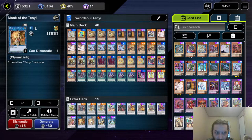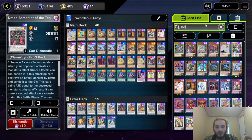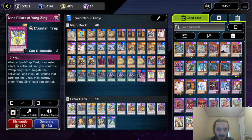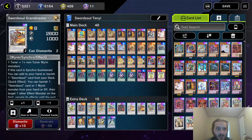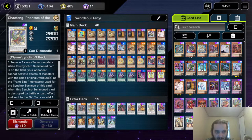There's a card to potentially cut — either Draco Berserker or Monk of the Tenyi, since only one is required for the loop. There are like two flex spots right here which you could make into a level 8 or Rank 8. I was thinking about playing Hope Harbinger because it's another Omni-Negate, but it takes two Baxias to make one Omni-Negate — which is two Omni-Negates since you use both Baxias for the Yangzing. Nine Pillars. Two Grandmaster — very standard in Swordsoul. If you don't start off your combo, you can basically start anything with this. And if you don't need anything, you can summon it and get a Blackout. Chaofeng negates Nibiru.